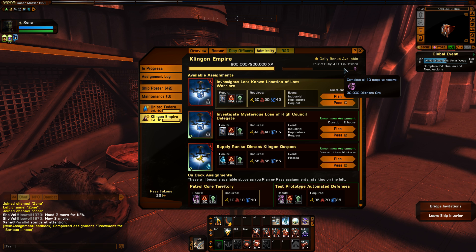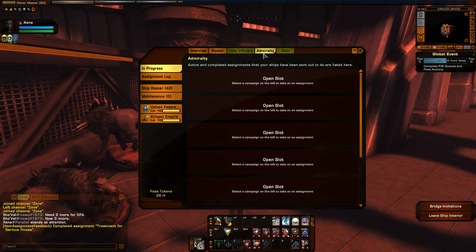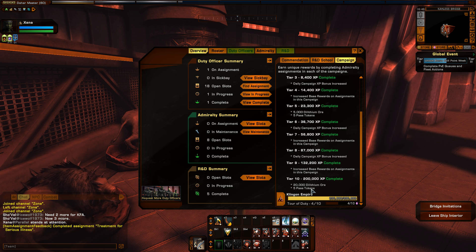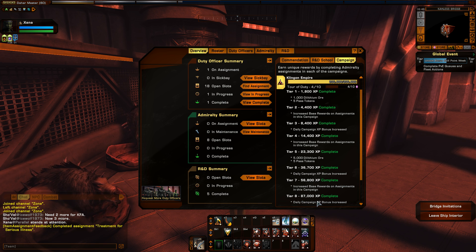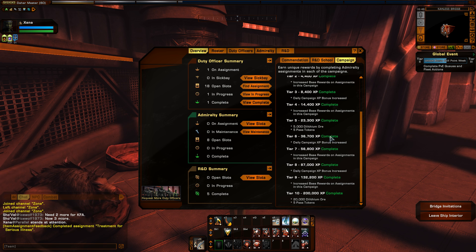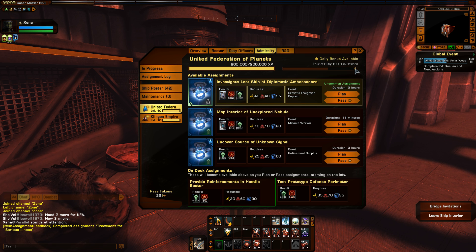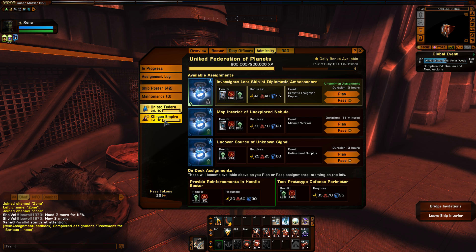Actually, let me take that back — I need to double-check that. I'm pretty sure you actually have to complete the full Admiralty campaign, not just the Tour of Duty. The Tour of Duty is what gives you spec points for the Federation one and a chunk of Dilithium for the Klingon one. So yes, you do actually have to go through and complete the campaign itself to unlock those ships.